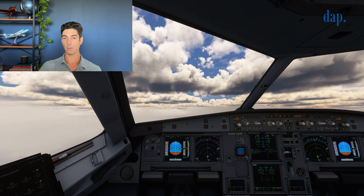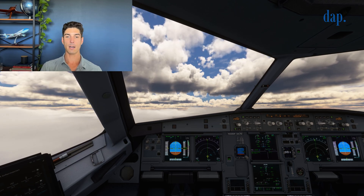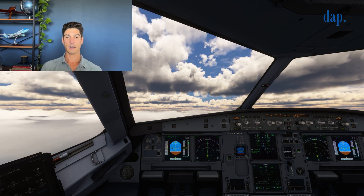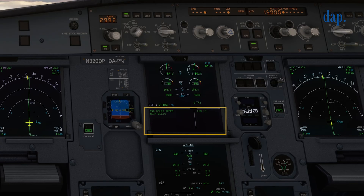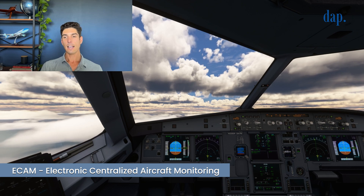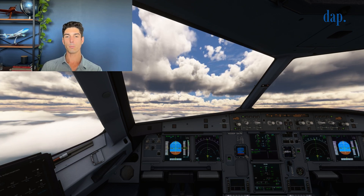Now we're going to bring the flaps up — the flaps start to come up and the airplane is accelerating. At this point we can call for the after-takeoff checklist, which is going to verify that the landing gear has come up, the flaps have come up, and making sure that there are no memos on our ECAM — which stands for electronic centralized aircraft monitoring. As long as there's nothing there, we get to continue normally.